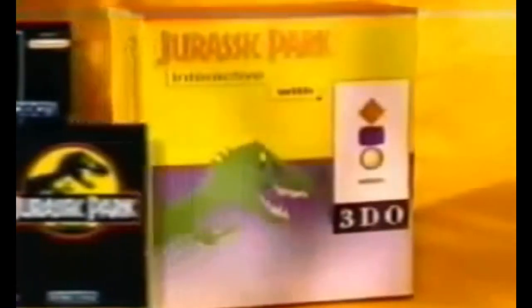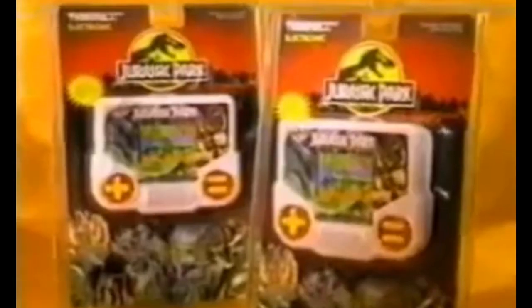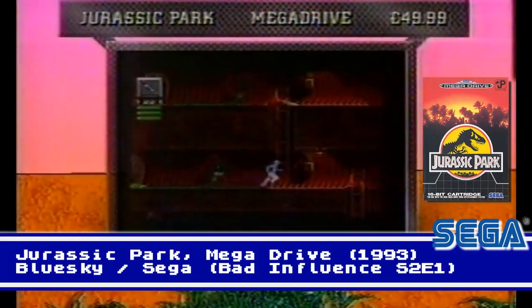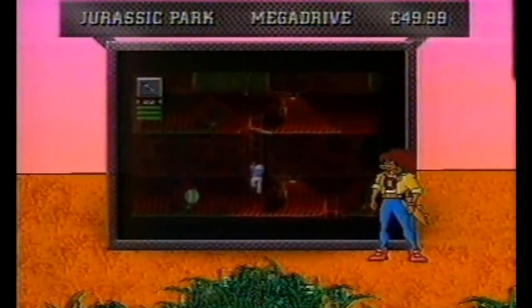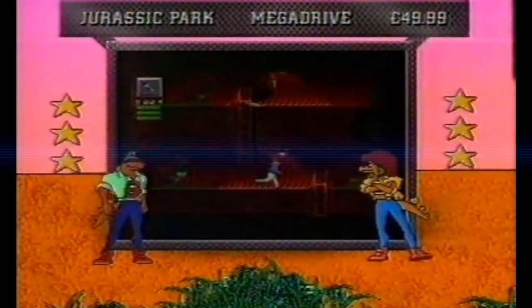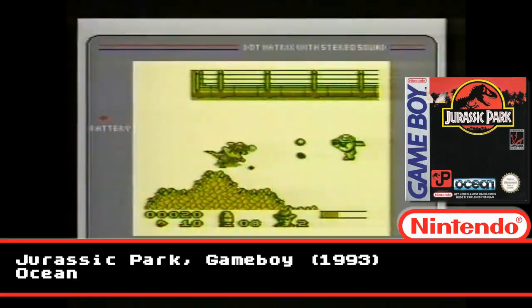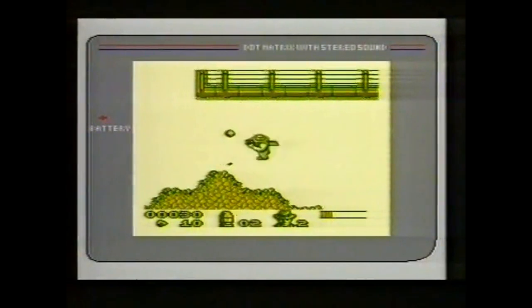It was therefore inevitable that a range of games would follow for the consoles of the time. The Mega Drive version, developed by Blue Skies Software and released in August 1993, was a platformer, as was the Master System release, whilst the Ocean-developed Nintendo releases took an endearing top-down approach.